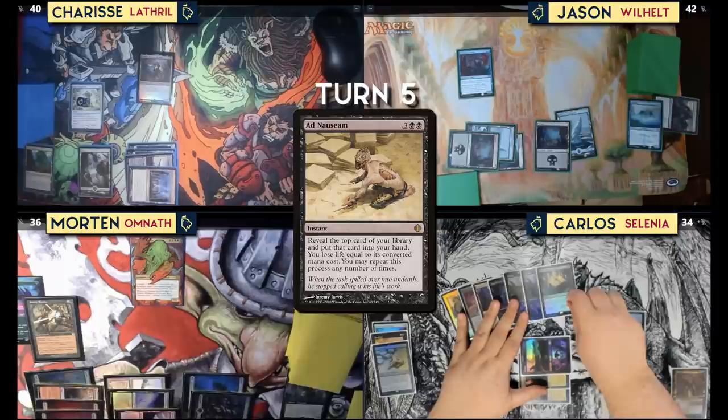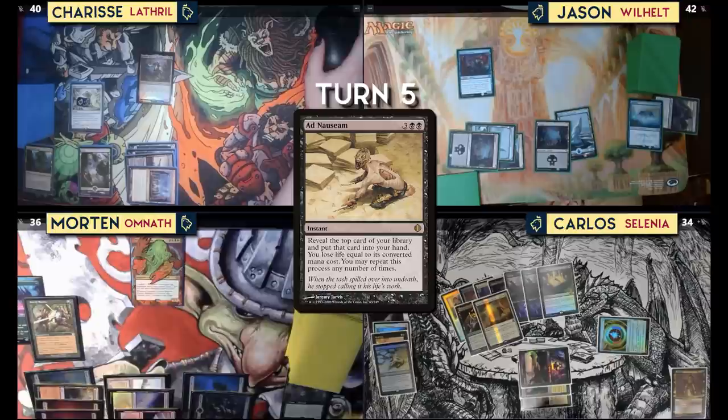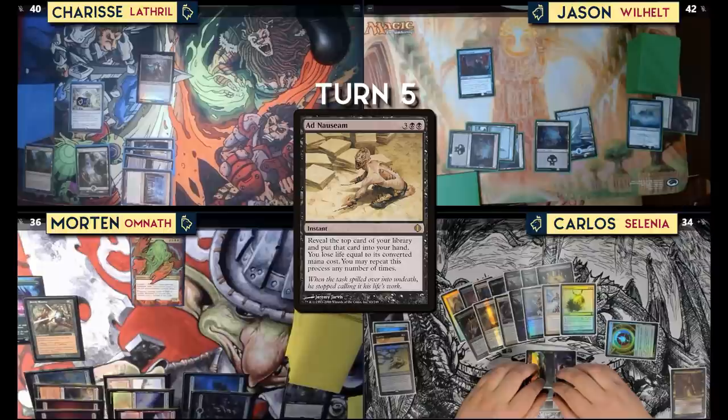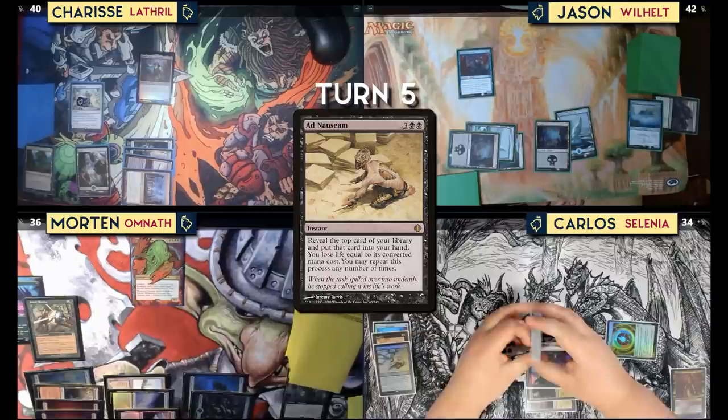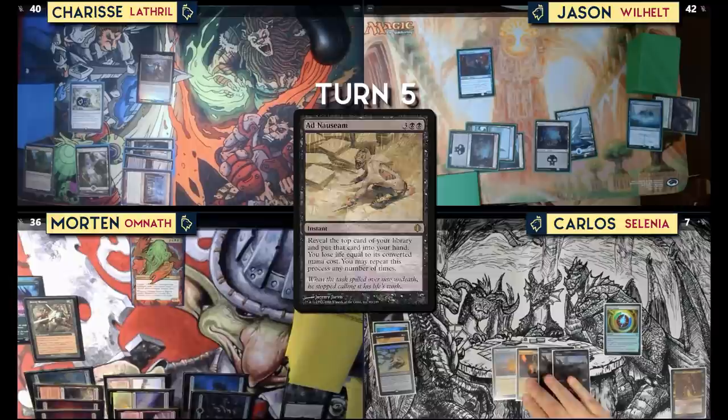I'm going to attempt Ad Nauseam: pay three for Gift of Promise — five. Orzhov Signet — five. Arabos, God of the Dead — eleven with. Fourteen with Grim Tutor. Skeletal Scrying will be fifteen. Twenty is Near-Death Experience — do it! Twenty-one, Face Shield. Twenty-two, S for Sentinel. Twenty-four, Soul Echo. I think I'll stop there because I've killed myself with Ad Nauseam in this deck — if I flip over Pier I die right away. Seven life.